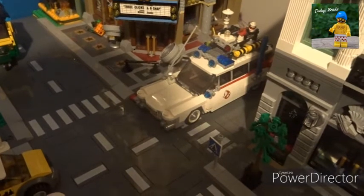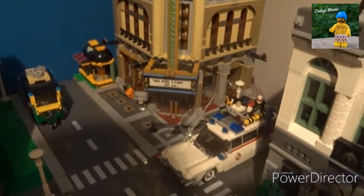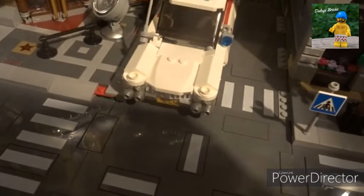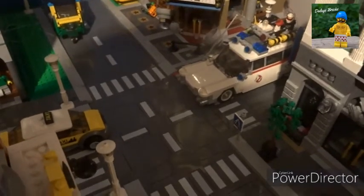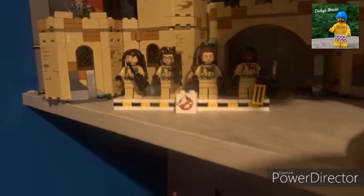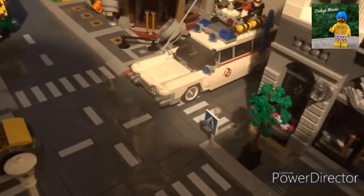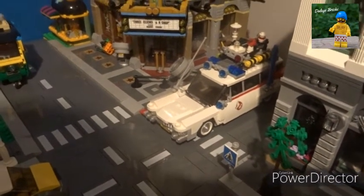We've popped Ecto-1 in the city, driving around — it's just at the moment located outside Palace Cinema. As you can see on the new road plates, it's quite a tight squeeze, it's a bit too wide, but that doesn't matter — it just looks great having it in the city. The Ghostbusters themselves we've just propped on our shelves for now, and when we get to the phase where we actually put minifigures on the streets, we'll probably make some sort of ghost-fighting scene. But for now, I'm really happy to have our Ecto-1 in the city.